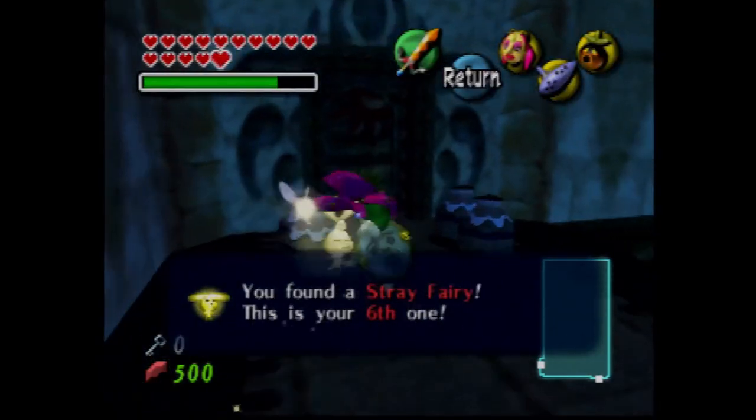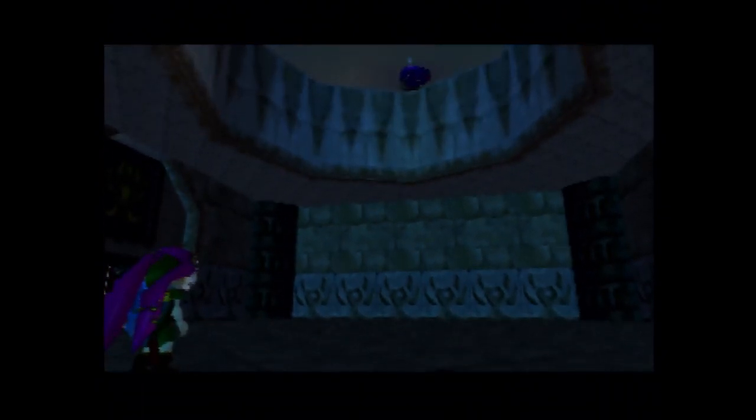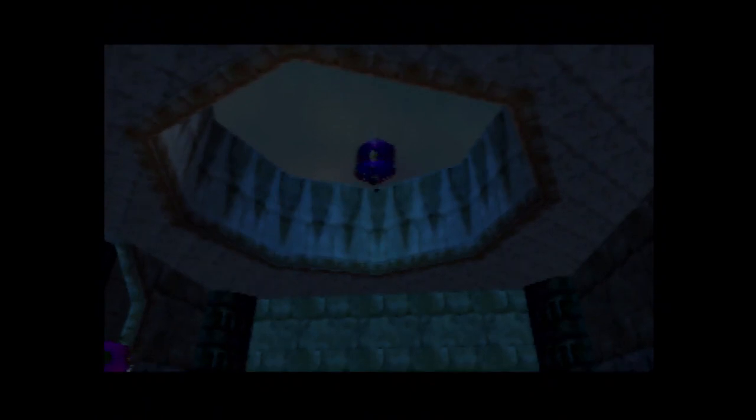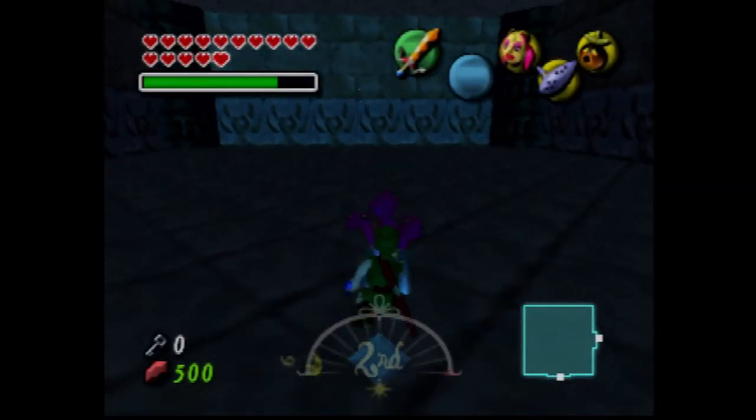And that's our sixth stray fairy. Notice how this is similar to the boss where I would fight for the Giant's Mask. It's a different swordsman, but same thing.